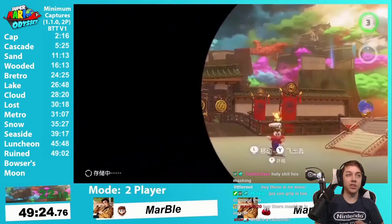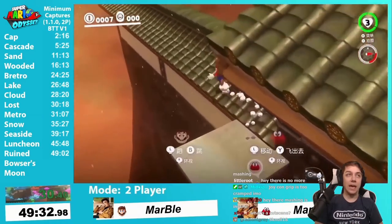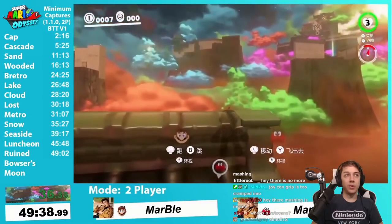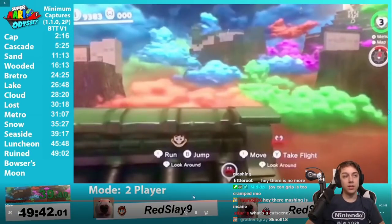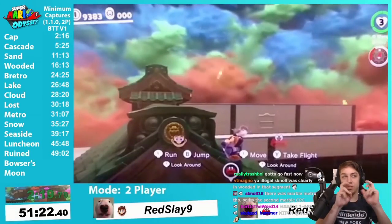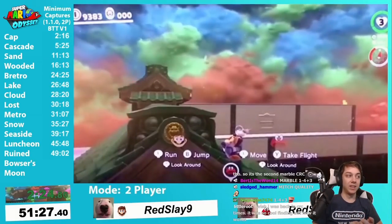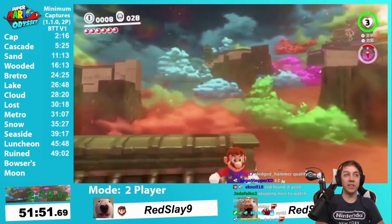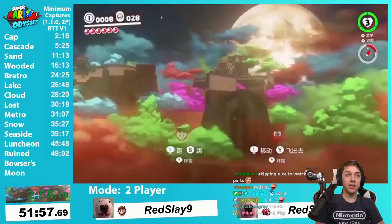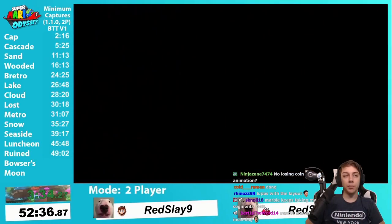Marble has the segment — you gotta send Cappy out early. This is what is known as the one-to-four plus three CRC. Basically you'll see — you do one CRC, one set of ground pounds to do two CRCs and hit two checkpoints. It's nuts. The splicing here was very interesting — I had to do some really weird splicing. It was weird, but don't worry, it's all timed out properly.